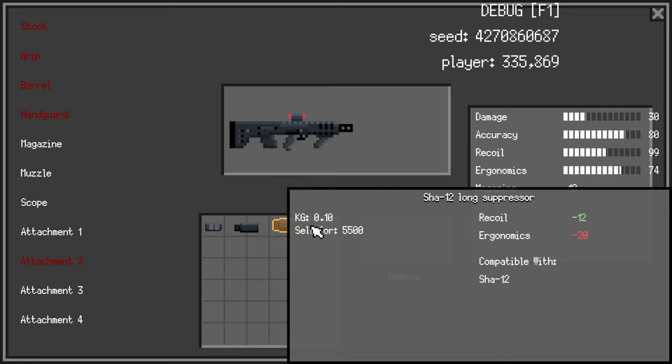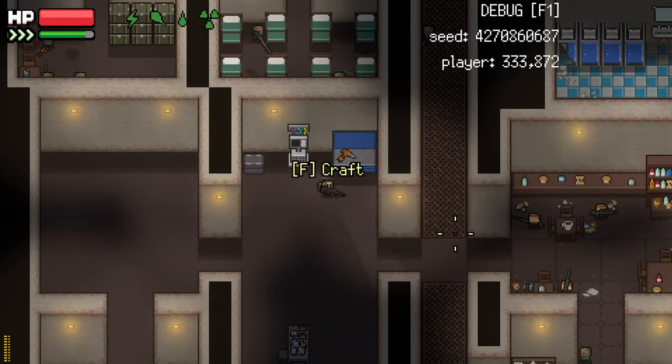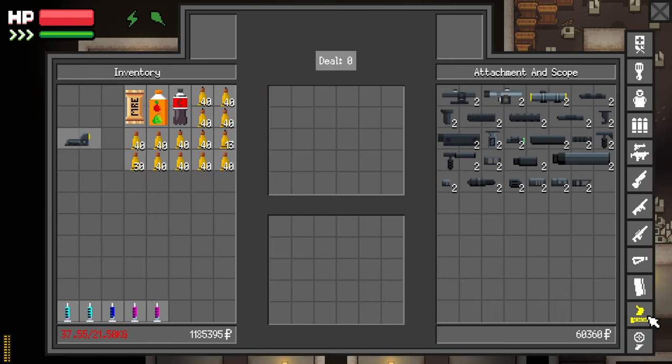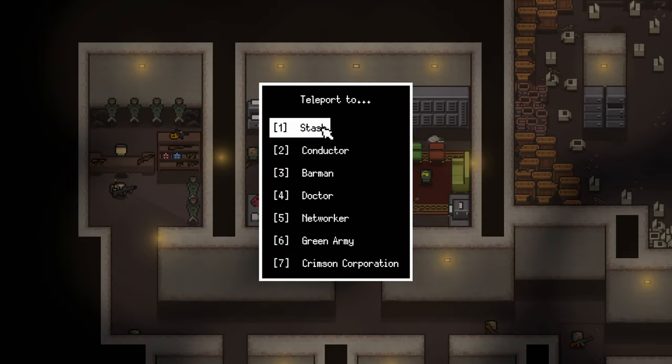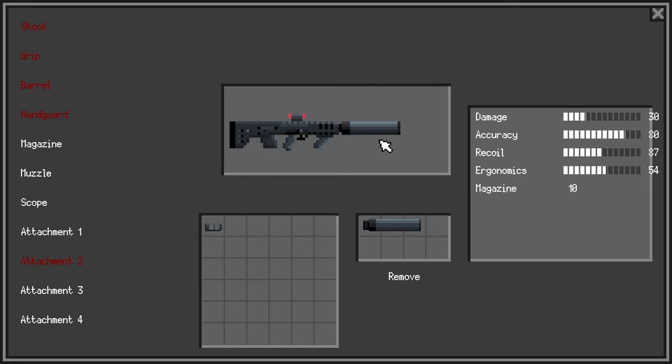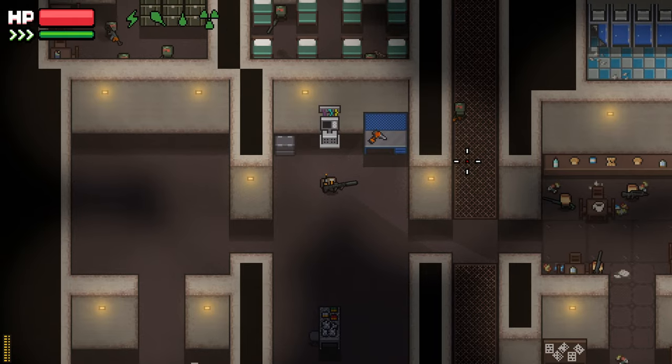Minus 12 — this hits the ergo by 20. Maybe we can put that on. Recoil's pretty high. We are best friends with the green army, so we could buy it. Fuck it, why not? I wish there was a better brake — a better compensator to really tame that recoil. But there isn't at the moment.